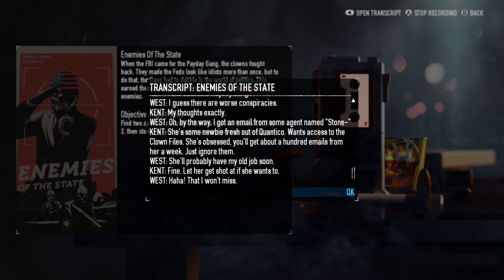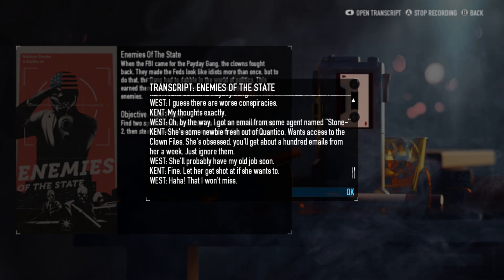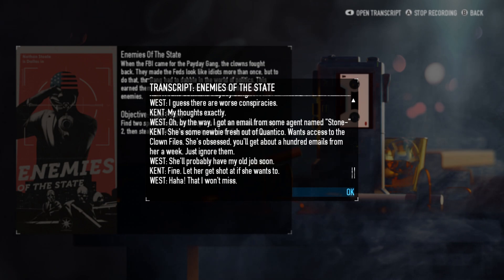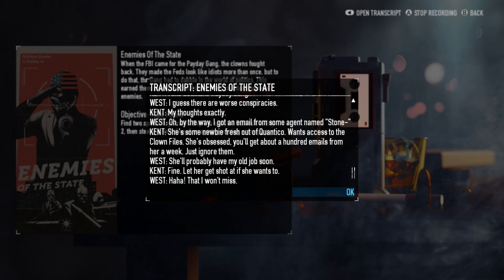By the way, I got an email from some agent named Stone. She's some newbie, fresh out of Quantico. Wants access to the clown files. She's obsessed — you get about a hundred emails from her a week. Just ignore them. She'll probably have my own job soon. Fine. Let her get shot at if she wants to. That I won't miss.